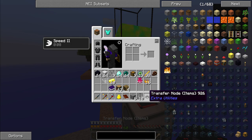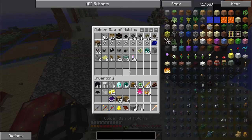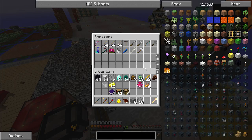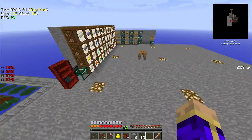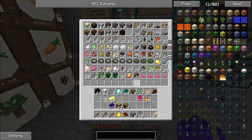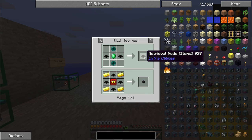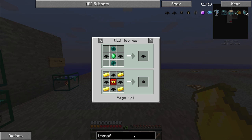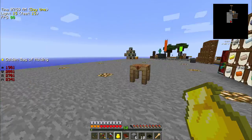I can just take my fluid transfer node — oh, that's an item transfer node. Where did my fluid transfer node go? Did I toss it in my sorting system? Did it somehow morph into an item transfer node when I picked it up? Did I forget entirely and never actually make a fluid transfer node? That's probably the more likely scenario. So let's make a liquid transfer node.